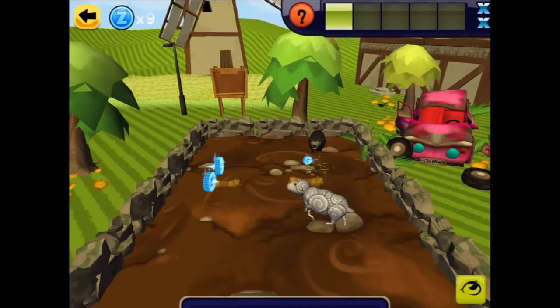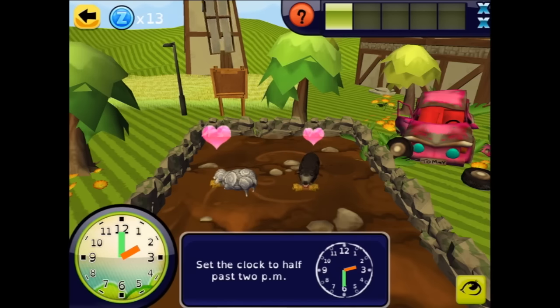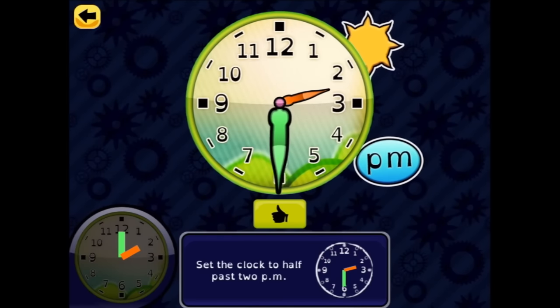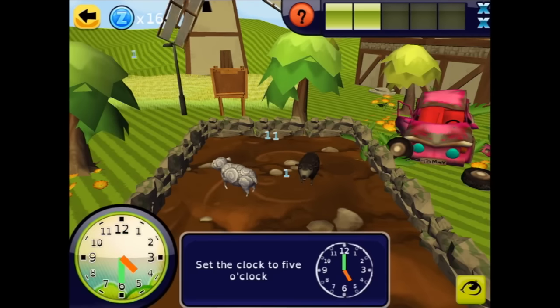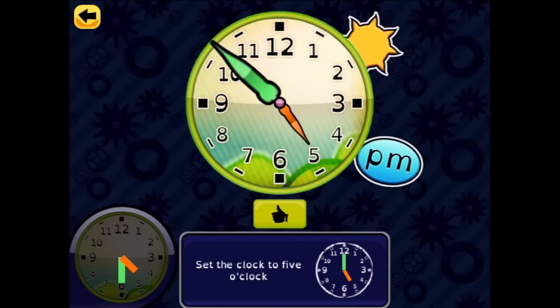We got more food. Set the clock to half past two — going around to halfway around the clock. Next, we have things to clean up. Five o'clock — it's half past four, so we need to go all the way around to five o'clock.